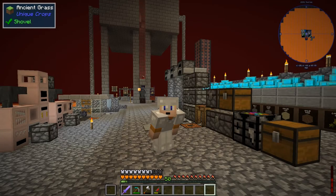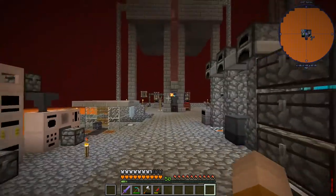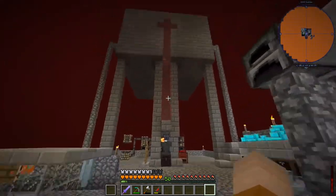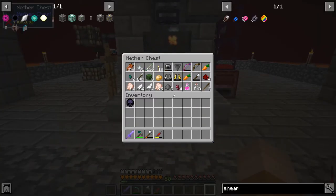Hola amigos, welcome back to another episode of Volcano Block. I'm killing witches in this episode over there. Those are great because they drop the reston and also these.